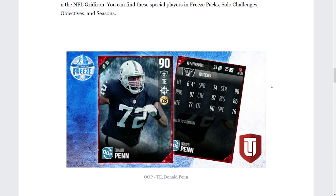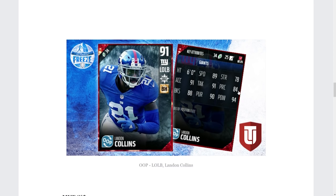Next up is Donald Penn as a Tight End. If you don't remember, Donald Penn Tight End was my absolute favorite card in Madden 25. That card was a monster. This version is 6'4" with 87 run blocking, 90 strength, 76 spectacular catch, and 74 speed — not great, but he's not a complete snail. The big thing is this card is good for blocking on the edge, essentially a 6th offensive lineman with decent speed. If someone turns him into a golden ticket, we're probably talking about the best tight end in the game again.